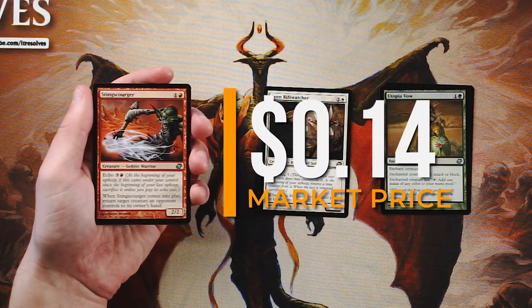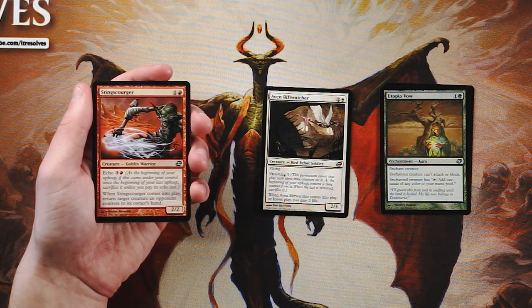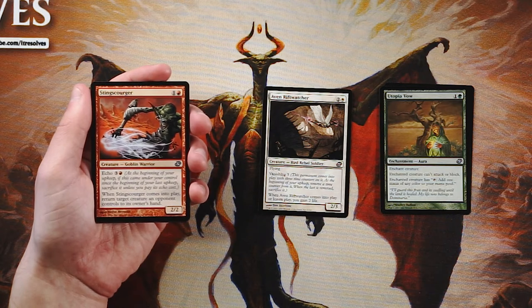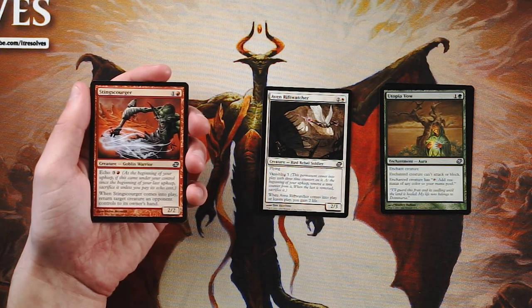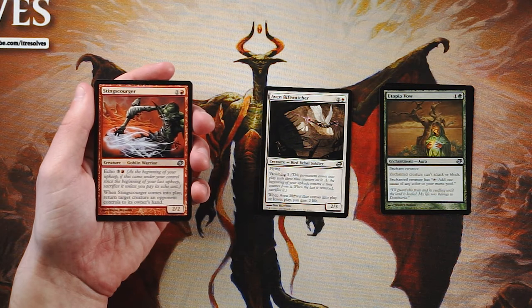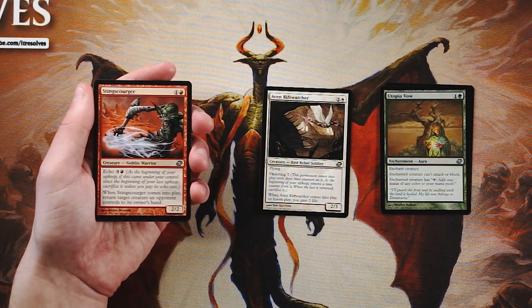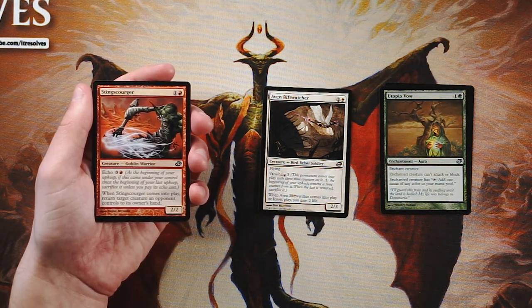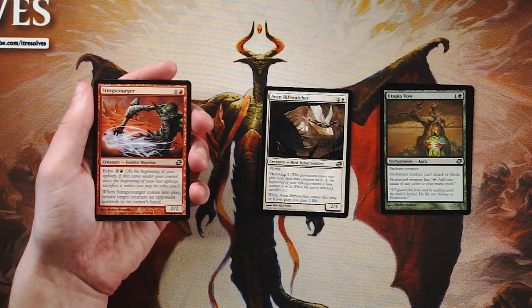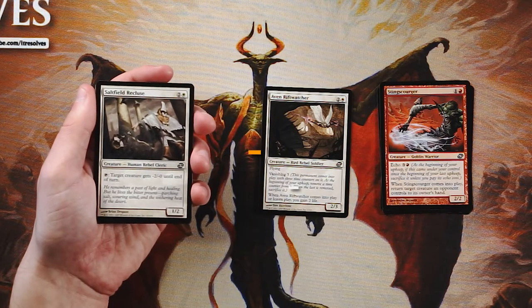Sting Scourger is a 2/2 for one and a red with echo for three and a red — you pay the echo on the following turn or sacrifice it. When it comes into play, return target creature an opponent controls to its owner's hand. It's a solid two-drop and basically a two-mana bounce spell at worst. I really like it, though I still prefer the flying on the Rift Watcher.